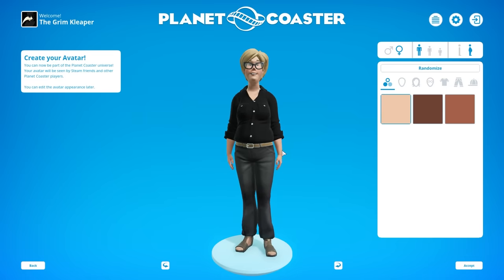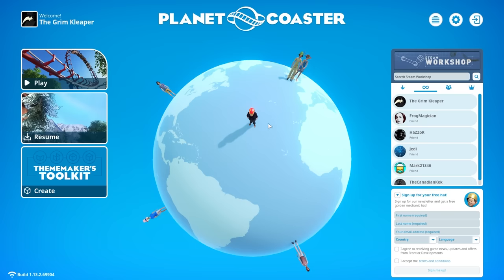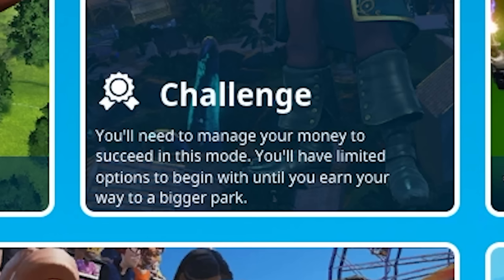She's affectionately named Susan, but it kind of feels like she's missing something — something that really says 'I'm a CEO that can relate to you.' Now with Susan placed at our HQ in the middle of the Atlantic Ocean, that means we can go ahead and create our first park.